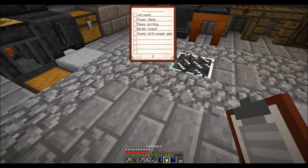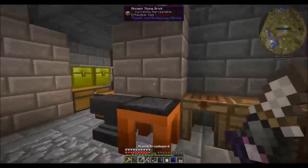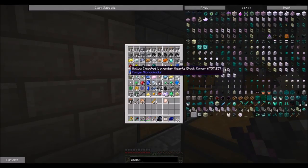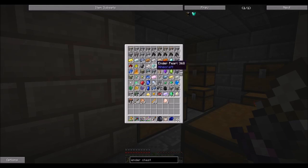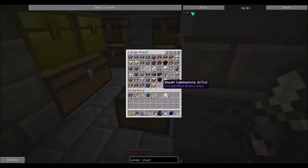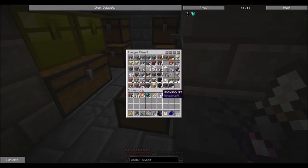Right here, guys — pipes for sorting and Ender Chests. Between episodes I went to the Nether and got some Blaze Rods. I want to make Ender Chests. I think I might actually be missing wool for that. We do need Ender Pearls — we happen to have two, just enough. We need Obsidian and we need Wool. We got Obsidian, just enough — we're going to need four.